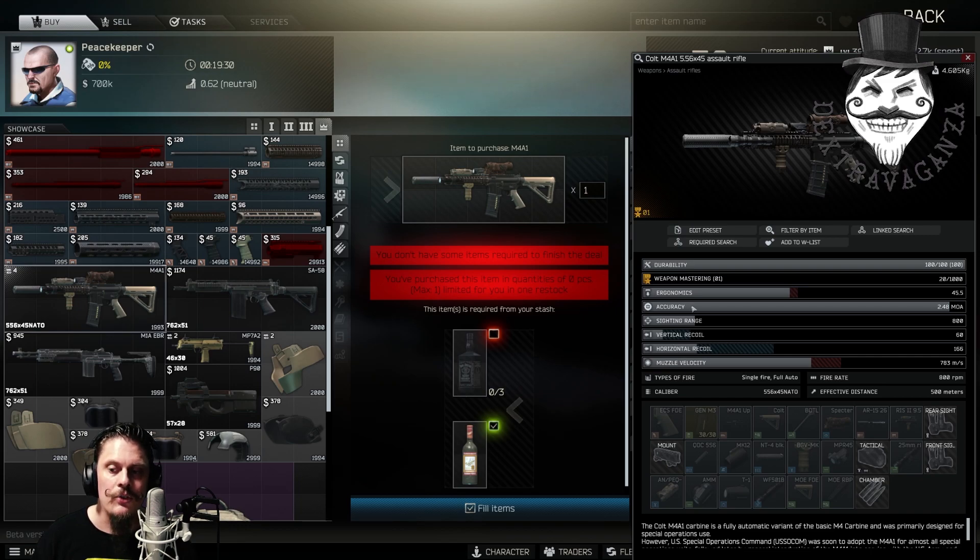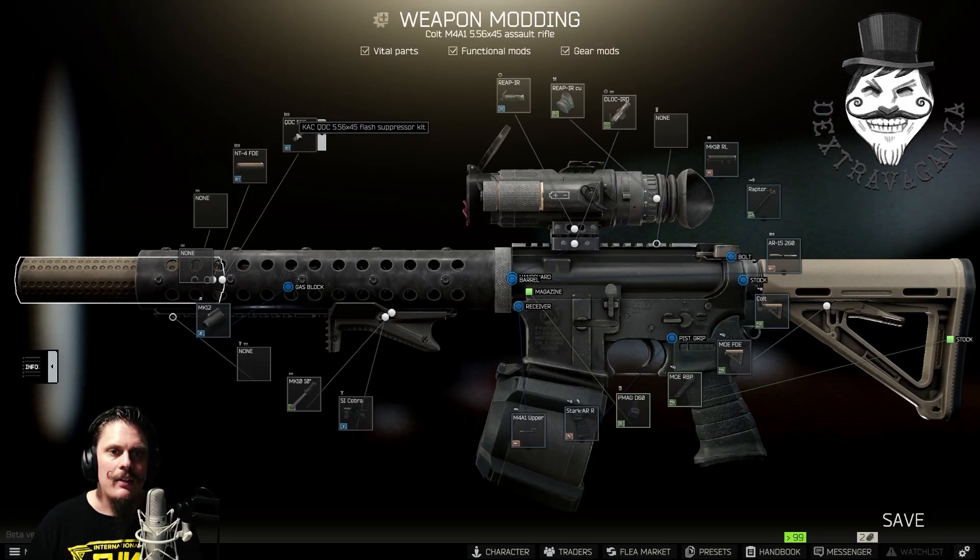For this quest you need a CAC QDC flash suppressor kit, available from Peacekeeper level 2. You also need a CAC QDSS NT4 sound suppressor in flat dark earth color — this item is found in raid only, or you can buy it on the flea market. It has to be the flat dark earth color or you cannot hand in the quest.